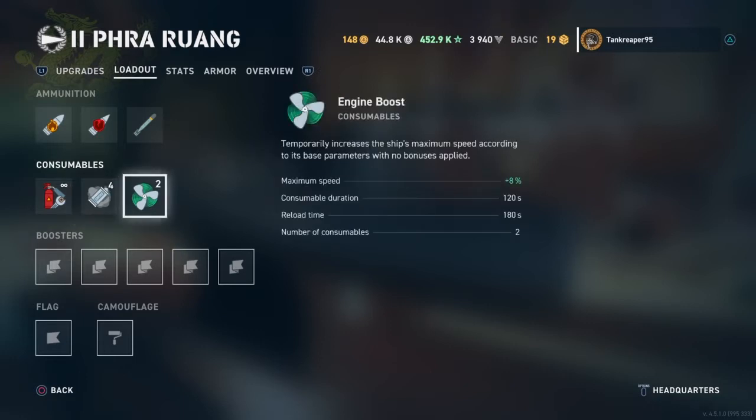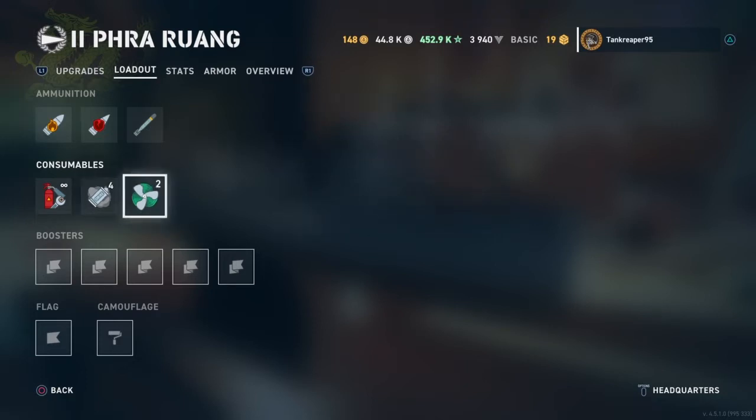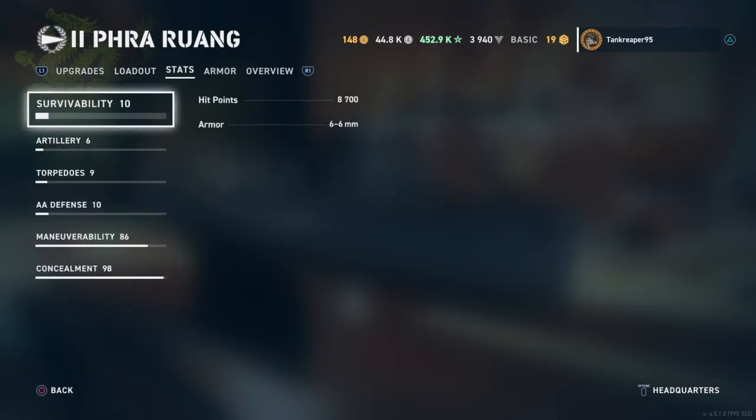You also get engine boost, which increases max speed by 8%, with a consumable duration of 120 seconds and reload time of 180 seconds — you only get two of those. The ship's hit points are 8,700.